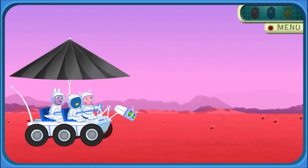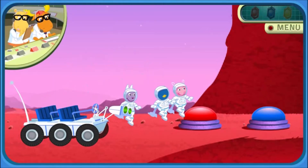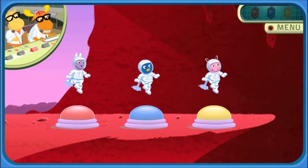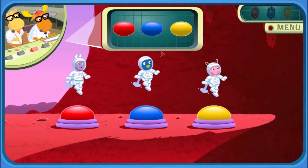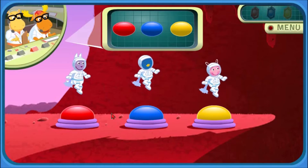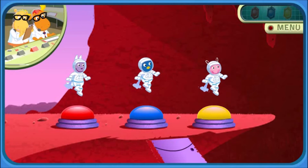Watch out. Mission Control, we're ready for further instructions. There's a Boinga crystal at the bottom of this cliff. To get down there, you need to enter the secret code. Use your mouse to click on the buttons. Repeat the same order that I'll show you. The secret code is blue, then blue, red, and finally blue, red, yellow. Yes! You entered the secret code. Now let's get the crystal and go find the next one.